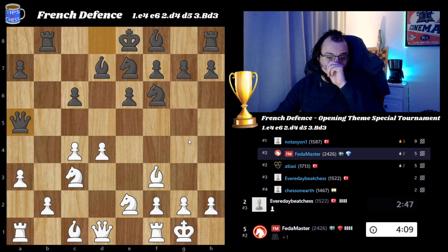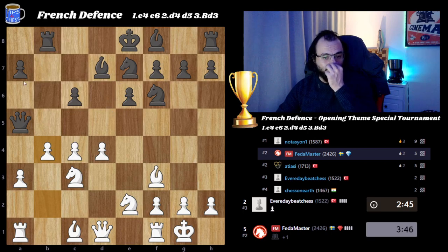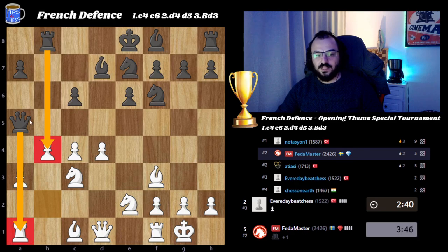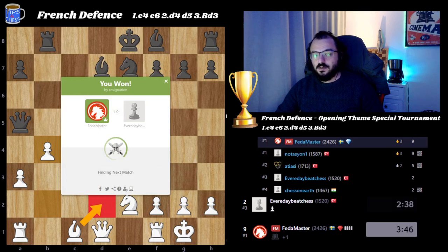Queen to a5 — now I'm thinking the dark square control is extremely important. Maybe versus b4 I could have gone rook takes b4, bishop d2, rook somewhere, knight to b5 to d6 — maybe that's something. One thing I calculated: if everyday big chess just takes on b4, the rook on a1 is hanging, so I planned bishop to d2. A resignation comes — an early resignation!